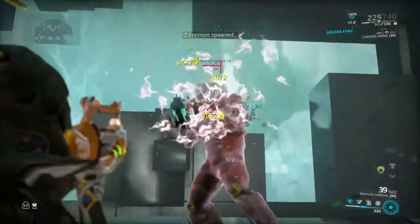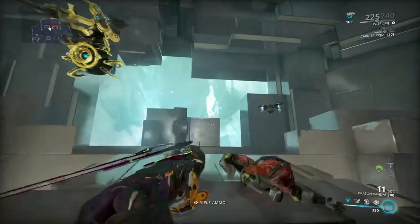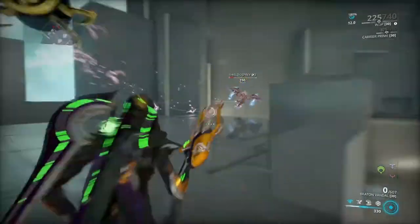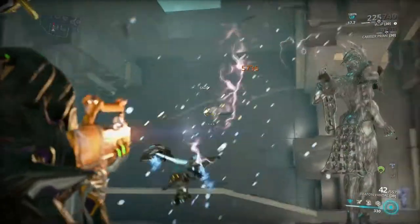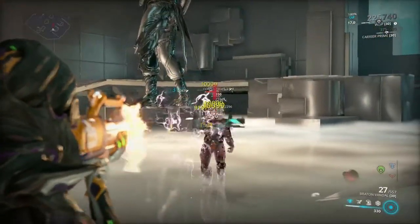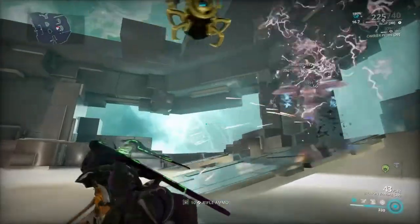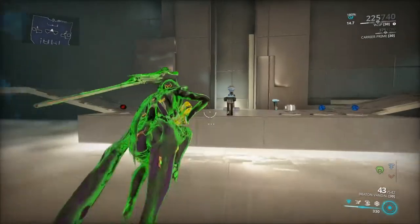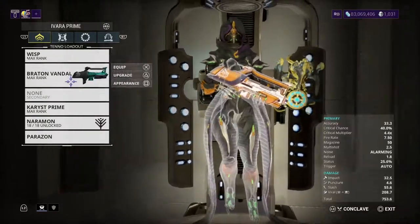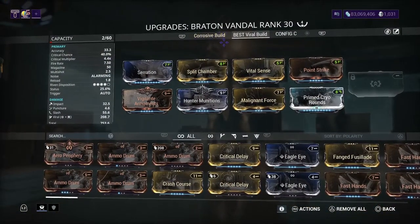Last, let's test it on the Corpus with the viral build and see how good it does. For the viral build, the fire rate doesn't really need to be faster because we have Hunter Munitions in there — it does amazing damage. And as you just saw, amazing damage from both builds.